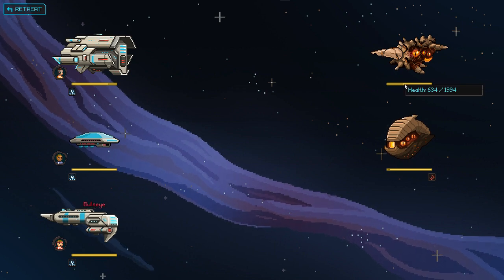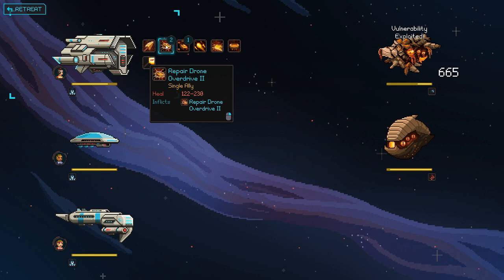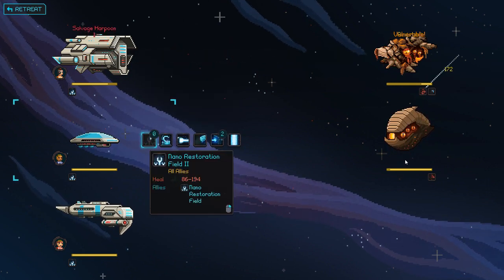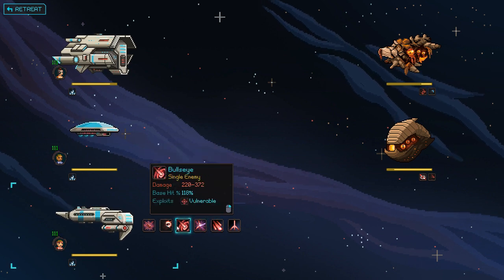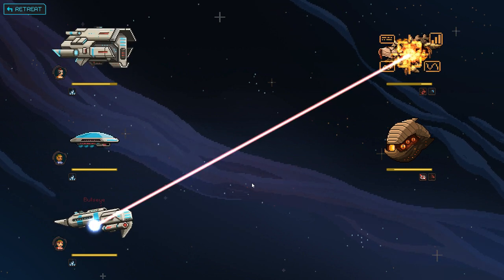Let's exploit vulnerable. Maybe I don't need to use the nano swarm against them. We'll do a salvage harpoon, then we'll start hammering this guy. If I can get him to miss, that'd be great. To... whoa. God, he looks ugly as he's dying.